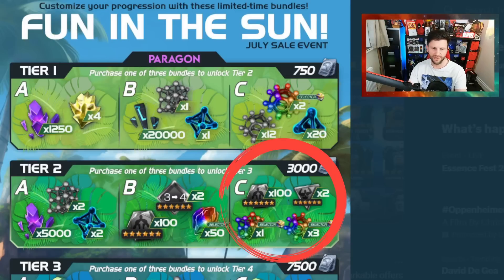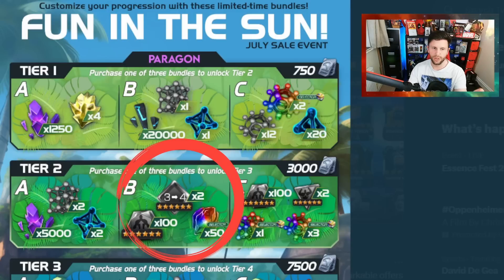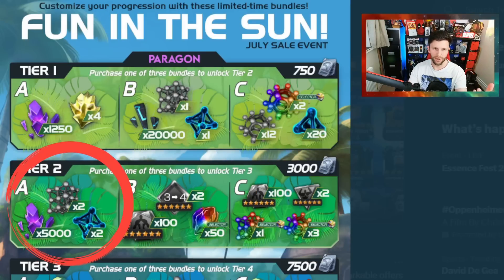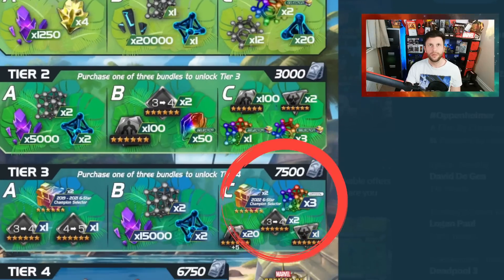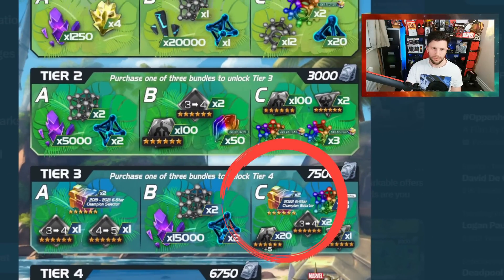With deal C you do get two awakening gems and 100 six-star signature stones, but there's only one tier six class catalyst selector, which causes a problem — you have to be quite specific. The B deal is pretty good if you're looking to strengthen your roster — a roster strengthener. A and C are more about roster evolution. I would have preferred the seven-star shards and the tier six class catalyst to be in the same deal. Choose what is best for you — are you ranking up a champion, trying to get a seven-star, or pushing a rank two?